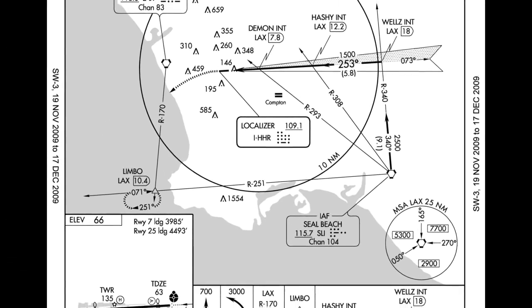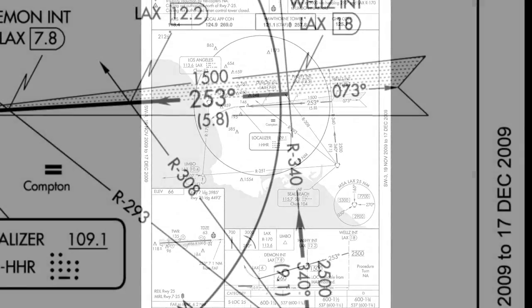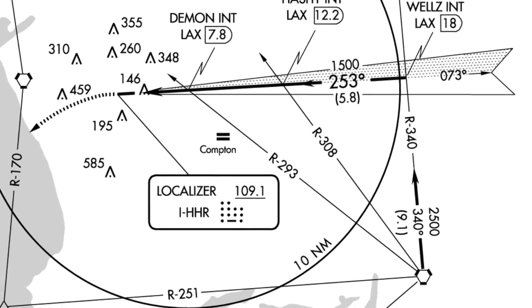Hi, welcome back. This is FSX404. Today I'm going to show you something I usually do in flight simulator when I'm not just flying for fun. It's going to be a full Localizer 25 approach into Hawthorne, KHHR.